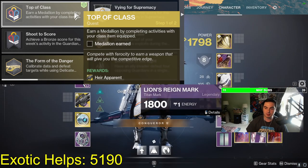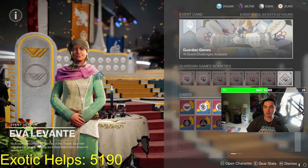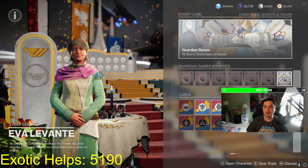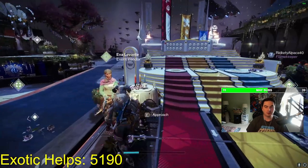Make sure you have your Guardian Games class item equipped while earning that medallion, otherwise it won't count. For the second step of the Air Apparent quest, you just have to get machine gun kills with any machine gun. Once you're done with that, go to Eva and get your Air Apparent.